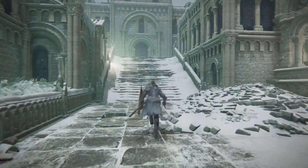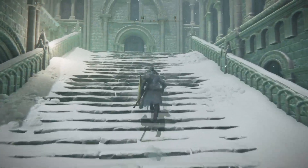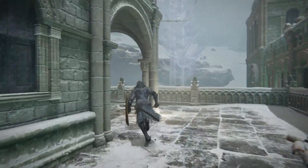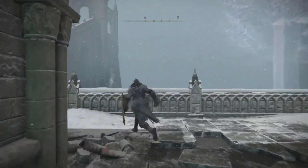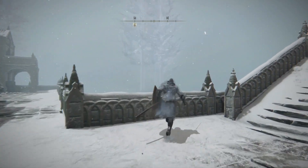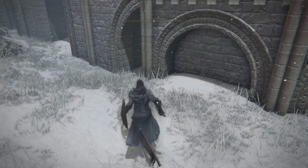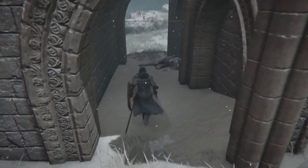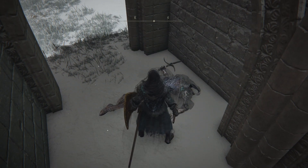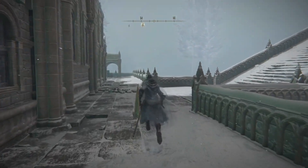I'm gonna be showing you this whole thing outside of the Evergaol, but don't worry, I'll talk you through it and you just need to put it into practice — it's gonna be very easy. First, we need the armor: come here, jump to the side, and here is a black knife assassin. After this, we make our way back.